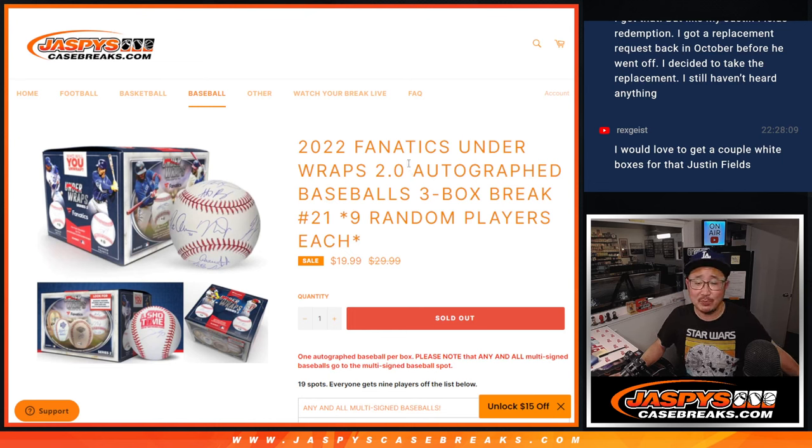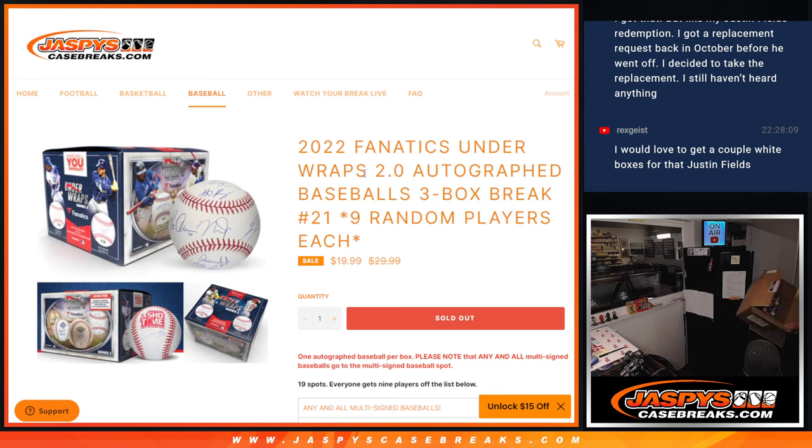What's going on, everyone? I'm Joe for Jaspi's CaseBreaks.com, coming at you with 2022 Fanatics Underwraps 2.0 Autograph Baseball's three-box random player break number 21. The last three boxes of this case that we did, just been picking out boxes out of this case that we popped open earlier today.